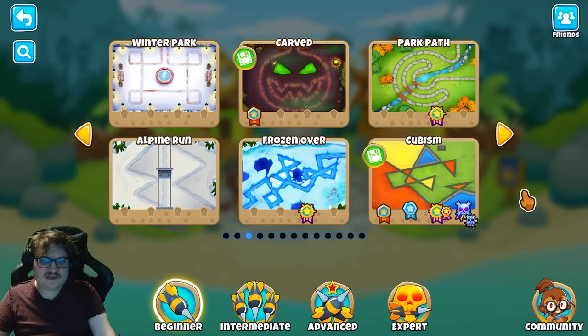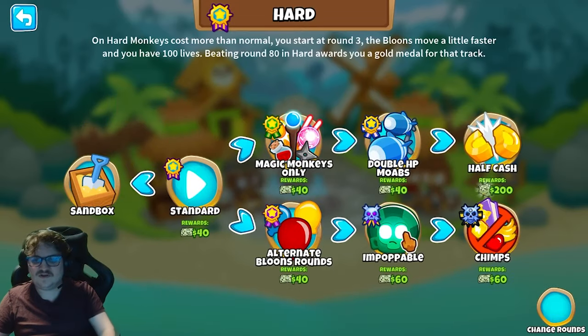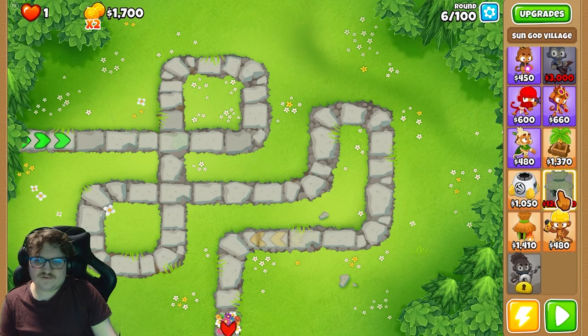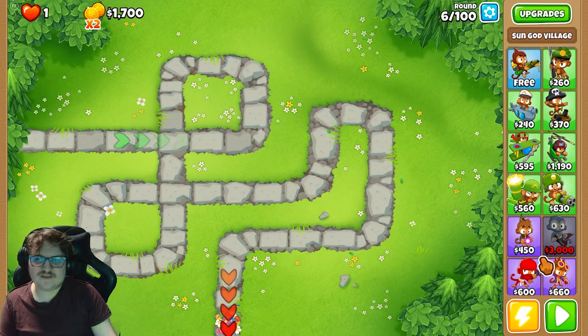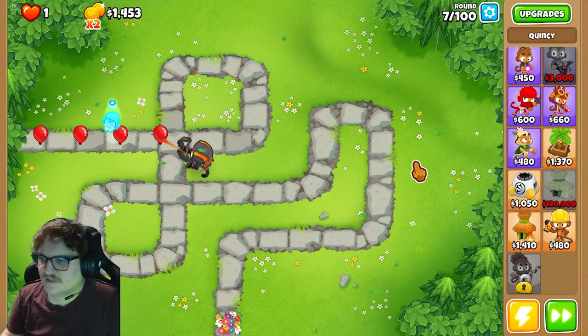Alright, so today we are playing this map. We go to the normal map, and we play it on Unpopable. So the first thing we're gonna do is get enough money for this tower — it will take some time, but we will farm up there. No worries, we will farm this up.